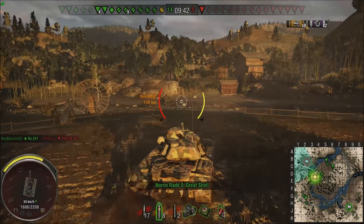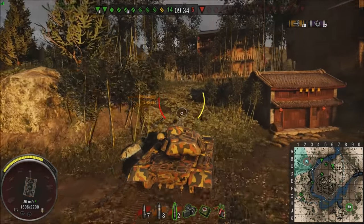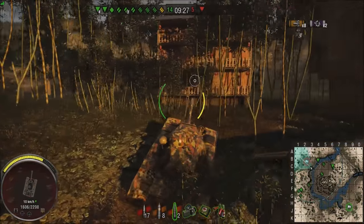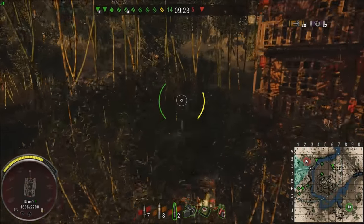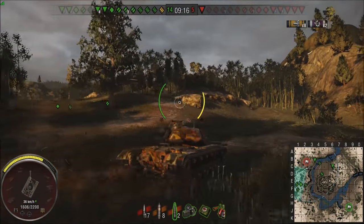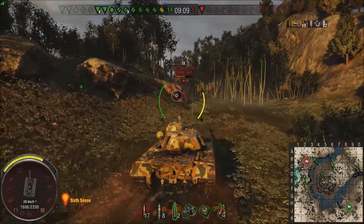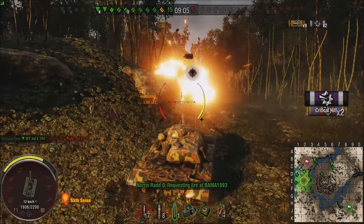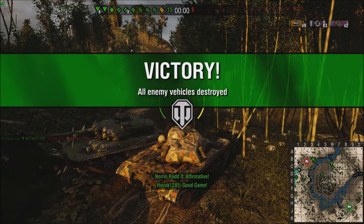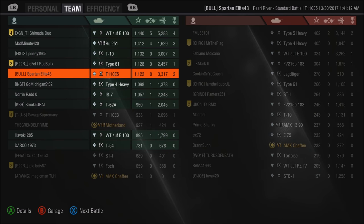That leaves one tank — the Waffentrager Alpha Panzer IV. I switch off my HEAT rounds and switch to an HE round. Why do I carry HE in this tank? Because it'll allow me to do up to 600 damage, and the Waffentrager Panzer IV has no armor whatsoever. He's broadside onto me — shot out, yes we do. That was a good hit. So we end up with nine kills, no assisted damage, 3,300 damage, 1,300 blocked — puts us fifth on the leaderboard. Not bad.